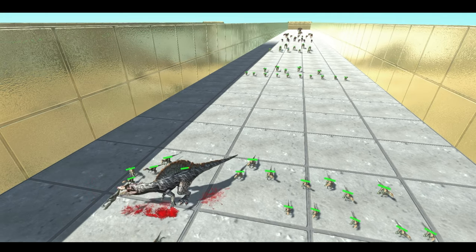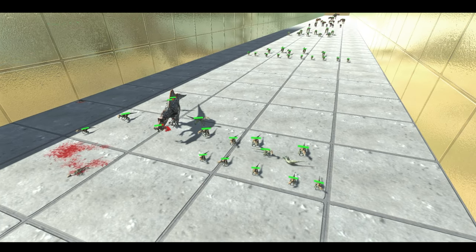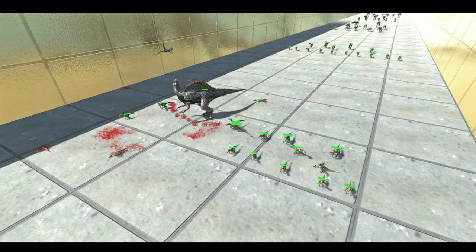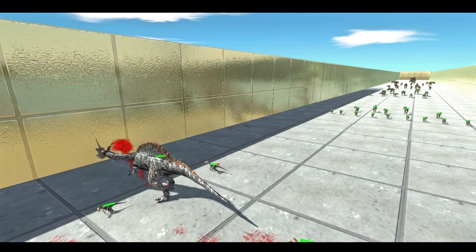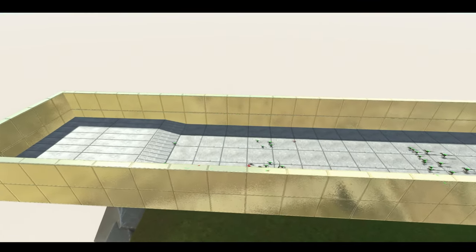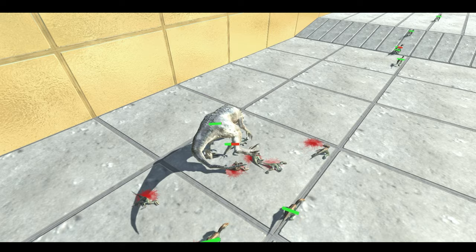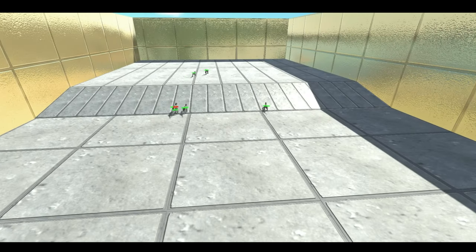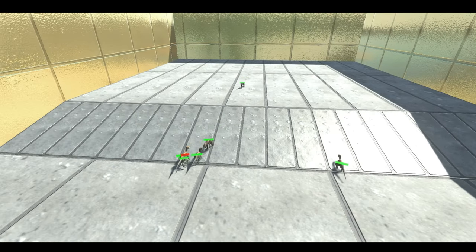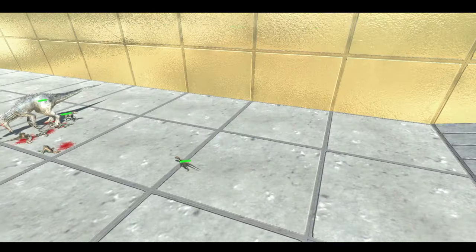Forgive the lag — there are a lot of units on the screen but that will go away rather soon, probably as soon as the first wave is defeated. That Velociraptor is thrown as high as the walls of this place. The Indominus Rex is absolutely shredding these guys. The Raptors are going back trying to get a jump on the Indominus Rex but are basically sticking themselves on the ramp.